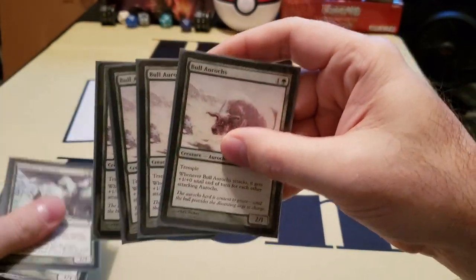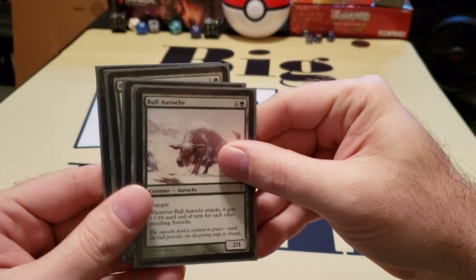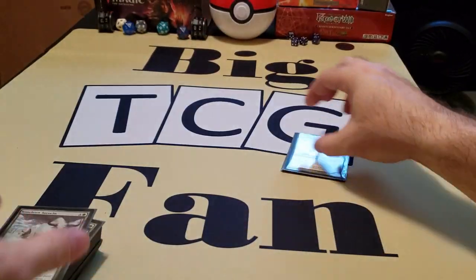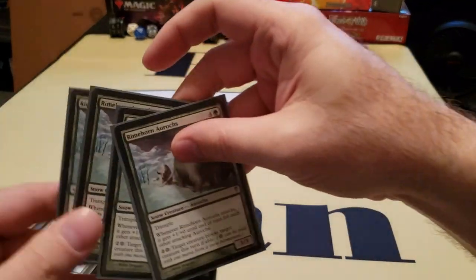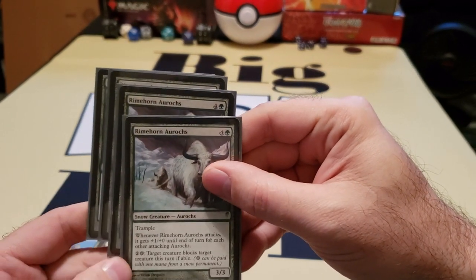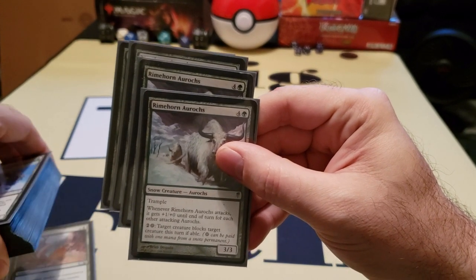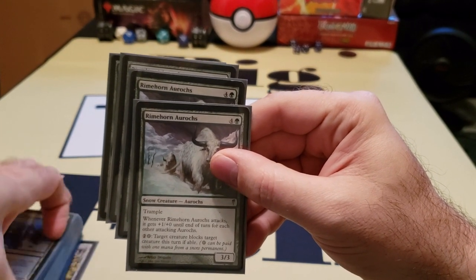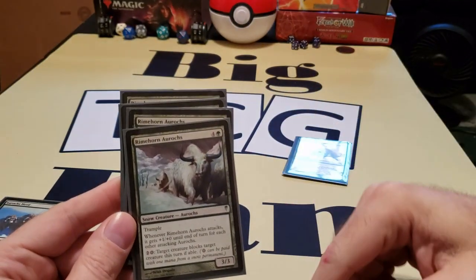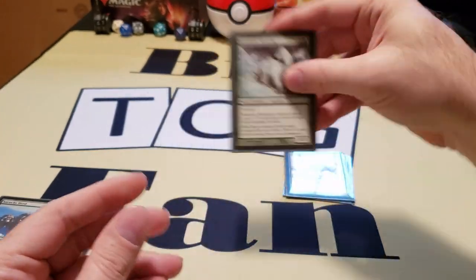I put four Bull Aurochs. They're a 2-1 trampling creature. I like all Aurochs — they cost green, and they have Trample along with that plus one, plus zero ability. Next, we have four Rimehorn Aurochs, and these guys have a Snow ability. Unfortunately, I don't have enough Snow Land and Forest. It's something we'll upgrade at some point, because little things like that can make a major difference to force the block. It also has all the similar abilities that every other Auroch has. It's a 3-3 for five mana.